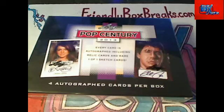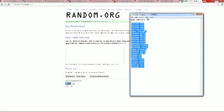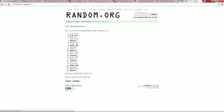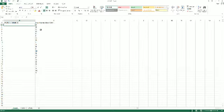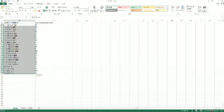All right, Pop Century box 50, here we go. Gonna screen share out — everybody's in the break. Andrew N at the bottom, Carlos at the top. Gonna copy that list, going to random, we're gonna hit random seven times. We're gonna pull up our spreadsheet, paste it in, and here we go.